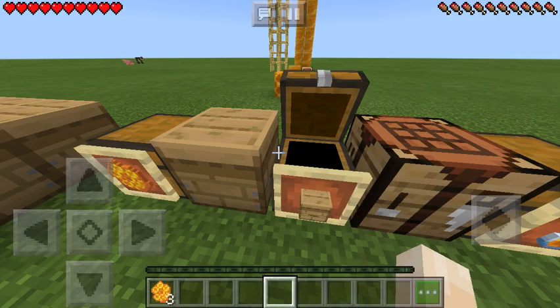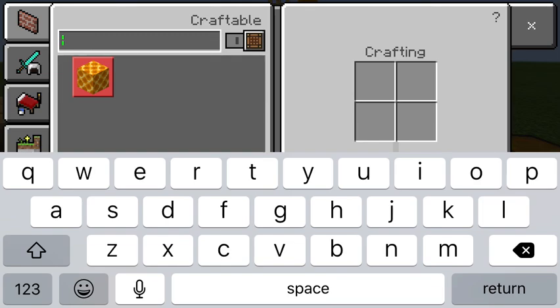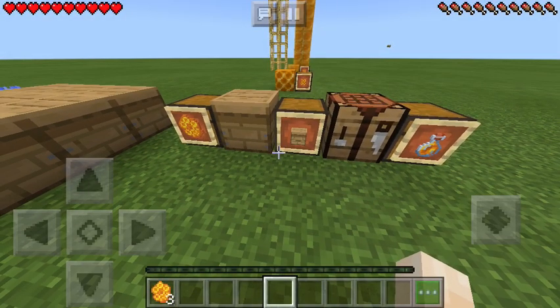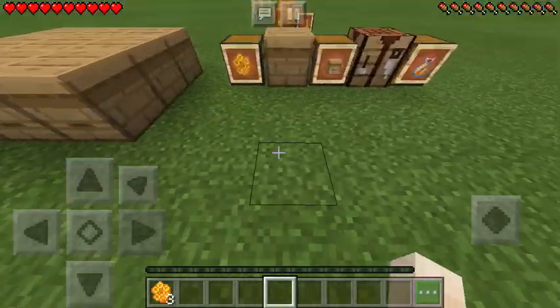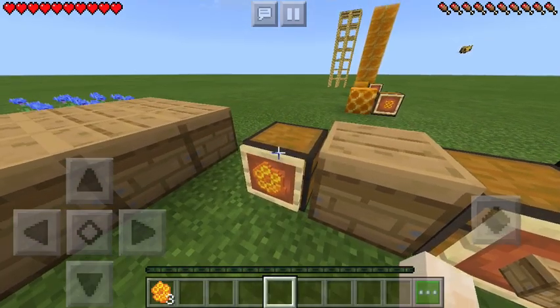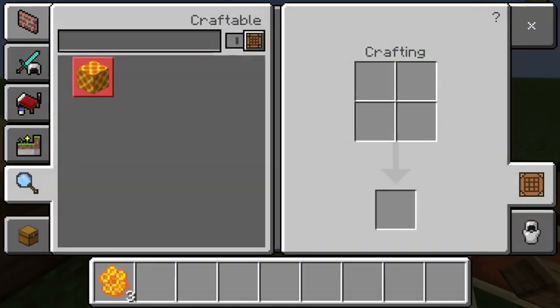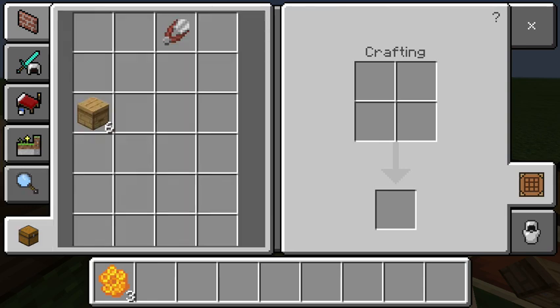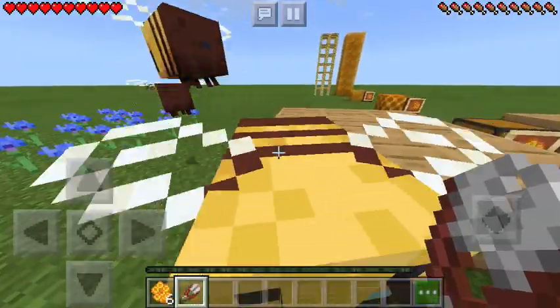I put in the beehive on accident, sorry about that. To make the beehive you just need three wood and three honeycomb. To get honeycomb, you just take some shears and click on the hive, just like that.